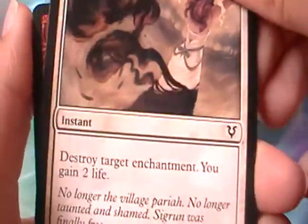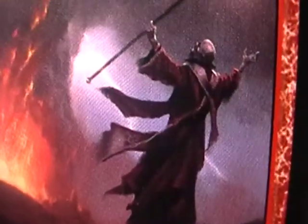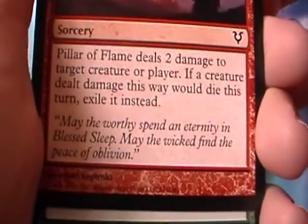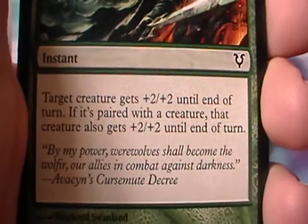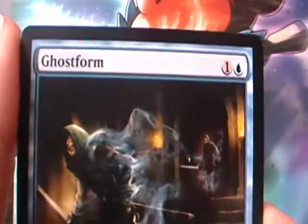Curse Break. Pillar of Flame — let me guess, is that Moses right there? Probably, right? Joint Assault — paired with a creature, so both creatures get plus two, plus two. That's cool.